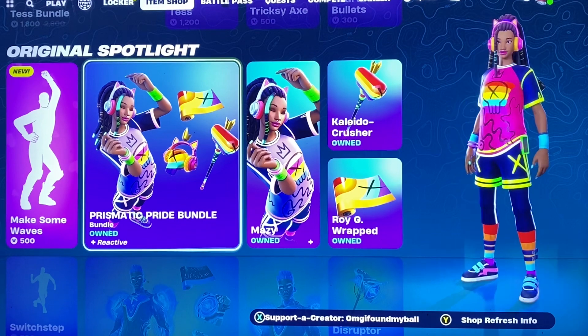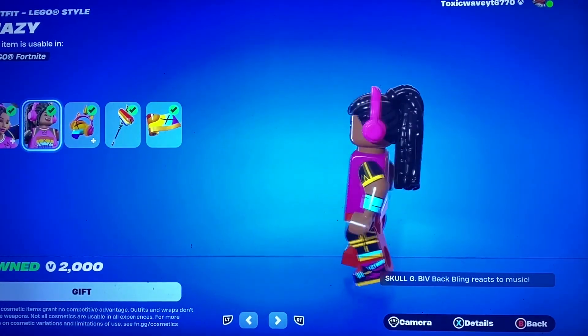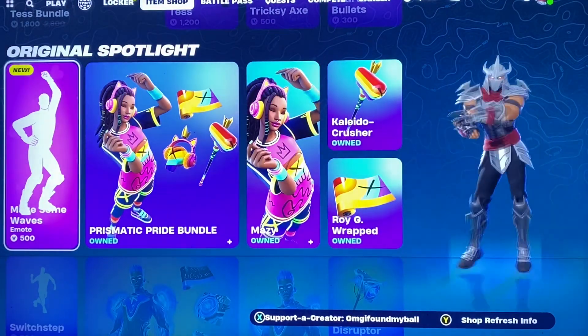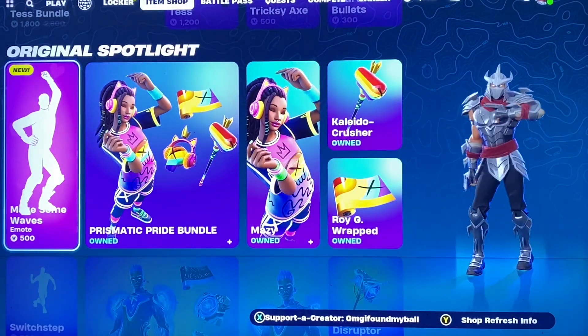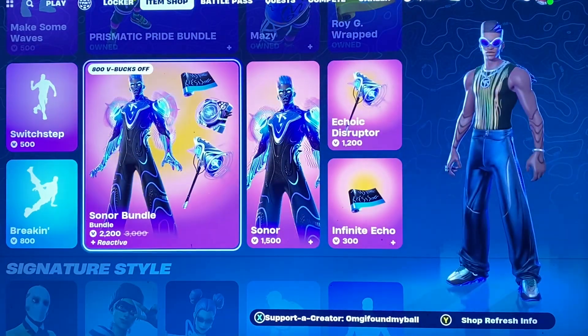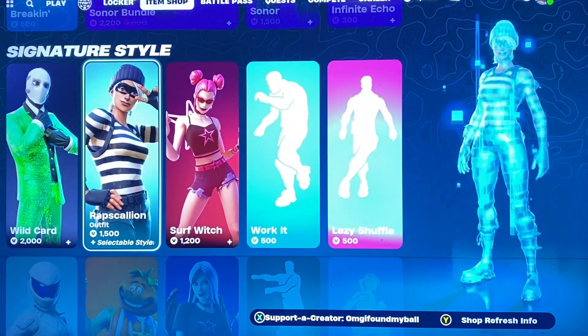We have the Prismatic Pride bundle — we've seen her before. I'm pretty sure I even showed off the Lego styles and everything as well. We have Make Some Waves — that's a new emote. And then we got the Sonar Bundle that's still here.